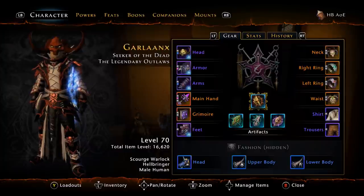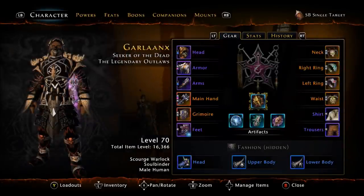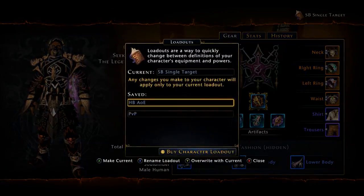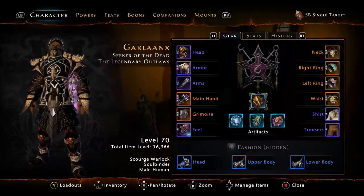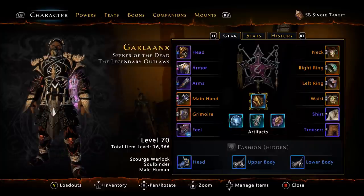That wraps it up for the Hellbringer AOE loadout — I'm currently at gear score 16,620. We are now moving on to the Soulbinder single-target build. There are some changes with the gear as well.